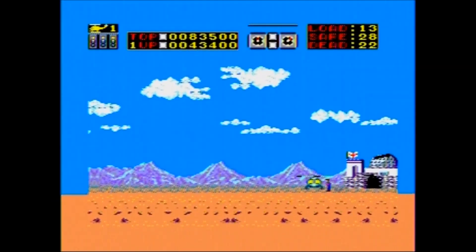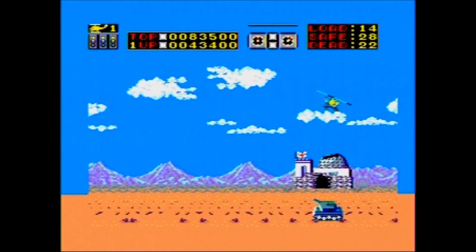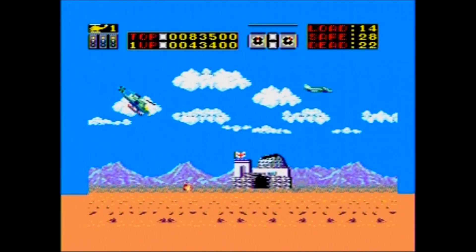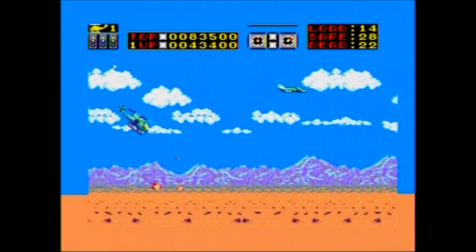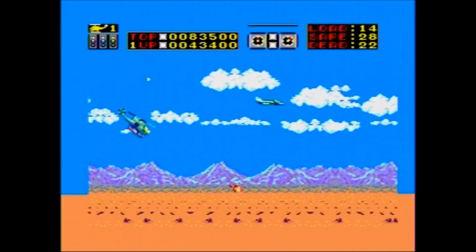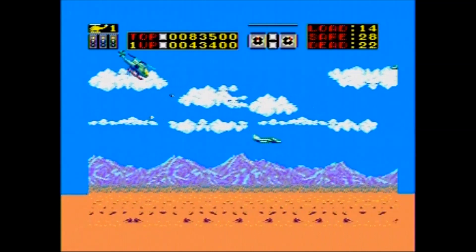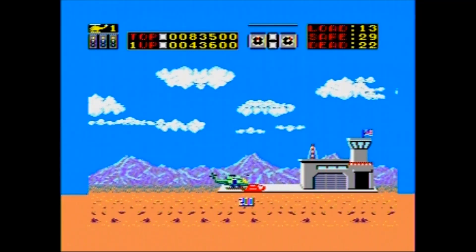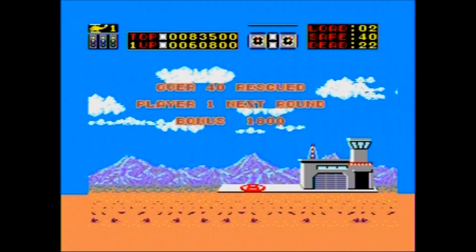Graphically speaking, I think the game looks pretty good. It's nice and colorful, but it does suffer from some flicker when there's a lot of items on screen, such as when you're rescuing hostages. I really enjoyed the music in the game and thought the tracks were really catchy. Family-friendly wise, you can kill your own hostages if you're not careful, but there is no blood. On eBay, Choplifter typically sells for between $6 and $9 loose and $10 to $15 complete, and as always that includes shipping.